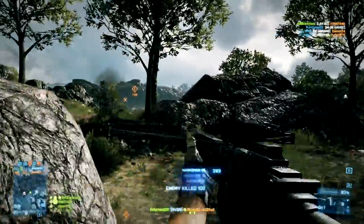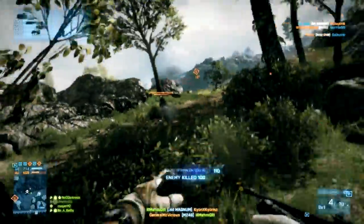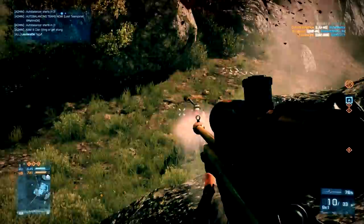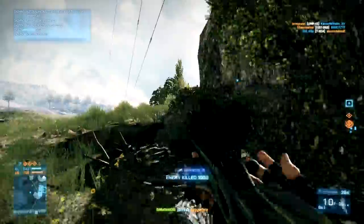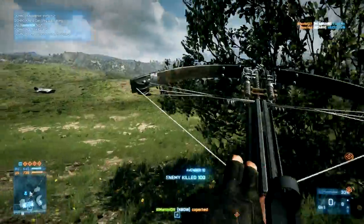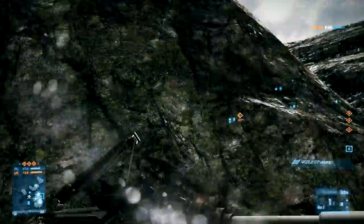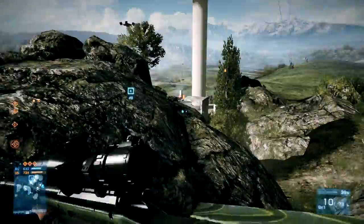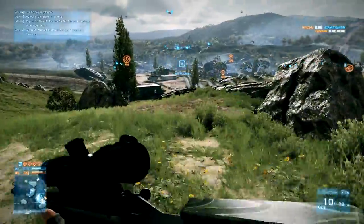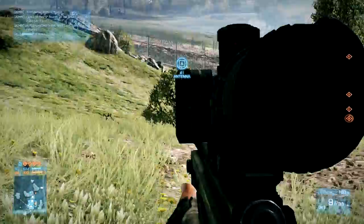My next idea involves sniper glint. While we don't know if it's going to be in the upcoming game, it could make a return — even though a lot of people currently don't like it in Battlefield 3. If it does make a return, it would be really nice if there was some sort of attachment that significantly reduced its effect or completely eliminated it. I do know why DICE has it in the game — it's a mechanic so that people know where snipers are and can't just stay way off in the distance sniping all day undetected. But at the same time, it would be nice to have something to counter that, and even if DICE makes it a trade-off between eliminating the sniper glint or using the straight bolt pull, I'm sure a lot of people would like to have that option in Battlefield 4.